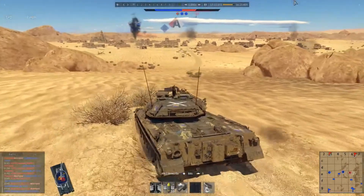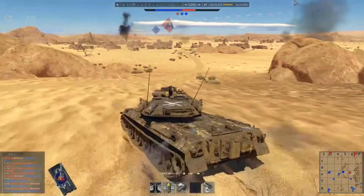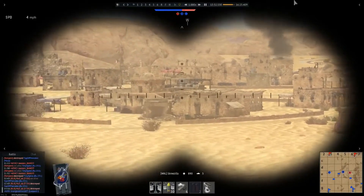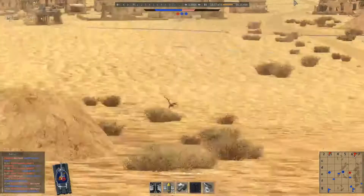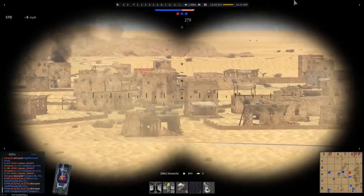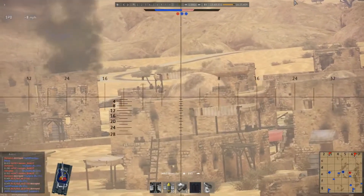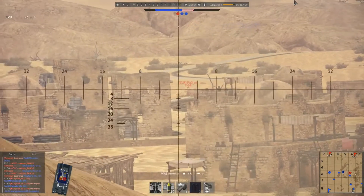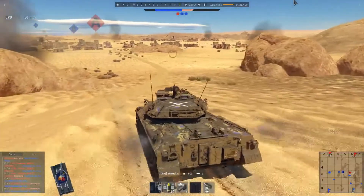When you consider the Type 74 is actually still in service in Japan — this tank is modern, it's part of their modern equipment. The Type 90 is also a very small tank, one of the smallest main battle tanks of the current generation, including the Type 10 actually. Japan tends to make very small tanks simply because they need to move them via the railway systems because of the mountainous regions in the country.